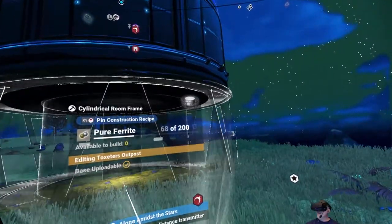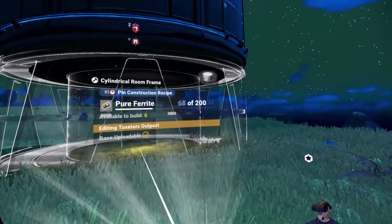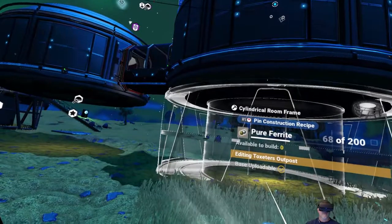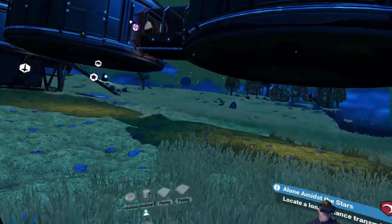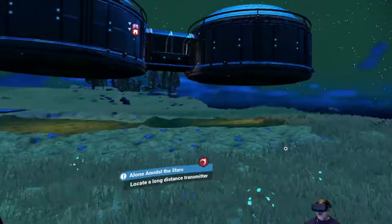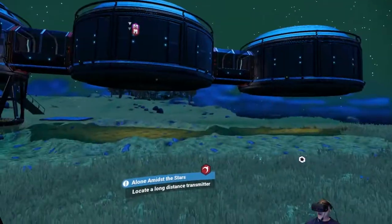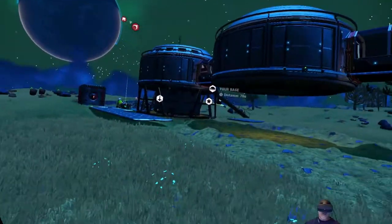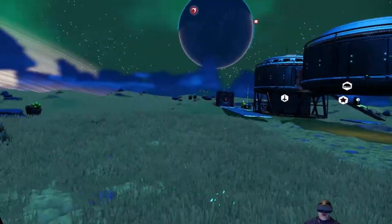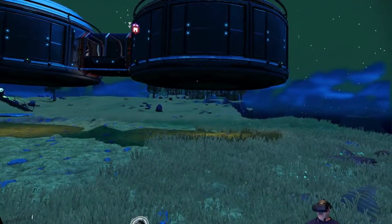Now let's see if we can get a foundation under there and have it look halfway decent with not a huge gap. It does look like it'll clip into the ground on this end a little bit, so I can probably live with that. I don't think that gap's going to be terrible. I'm going to have to farm up some more pure ferrite anyway, so I'll do that. You get the basic idea - I'll just work on this off camera and bring you back when I have all of the rooms situated for the first part of this build.